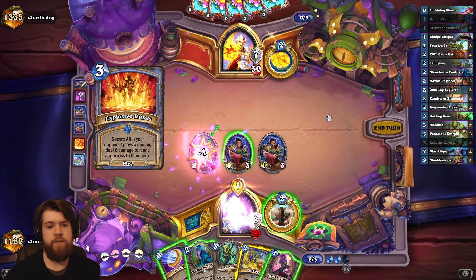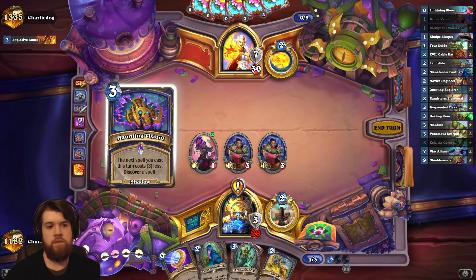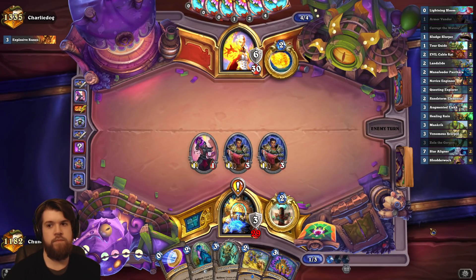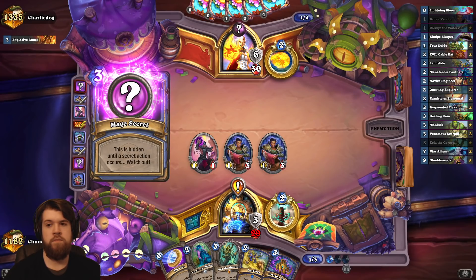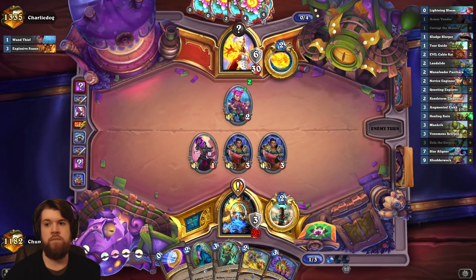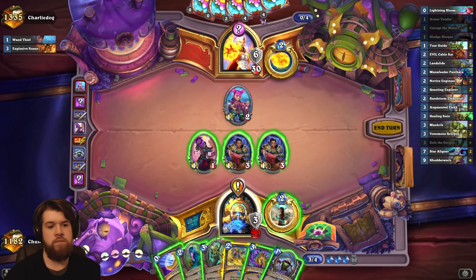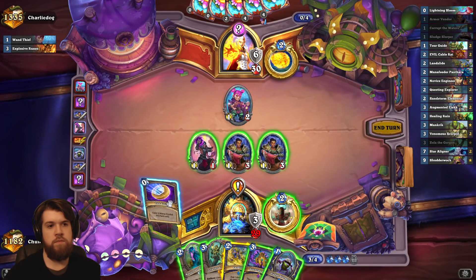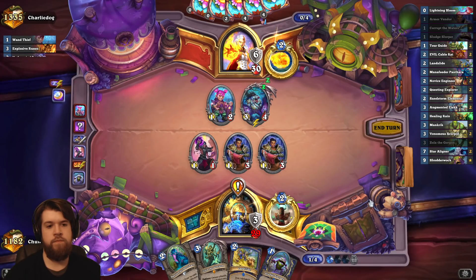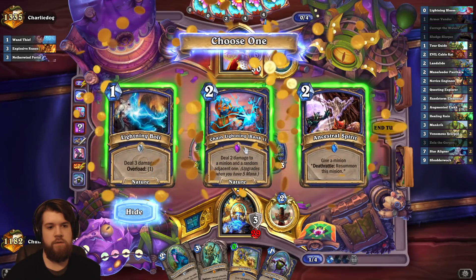Oh, I got explosive runes — well, that's fine. Let's take haunting visions because the other two were terrible. I'll check for counterspell, I guess. Whatever I take here costs zero.